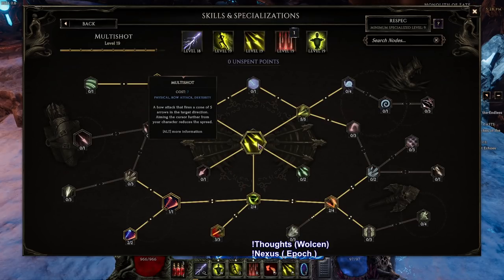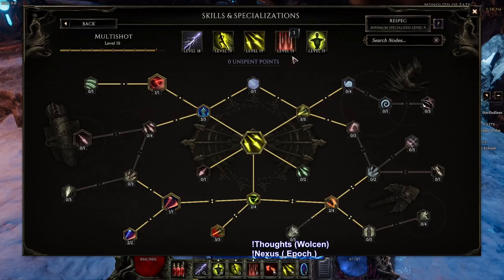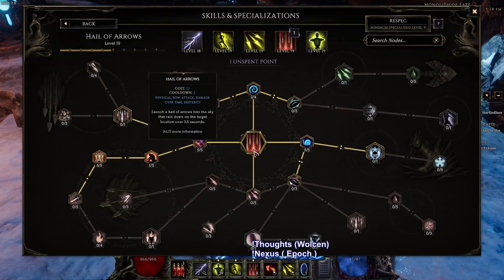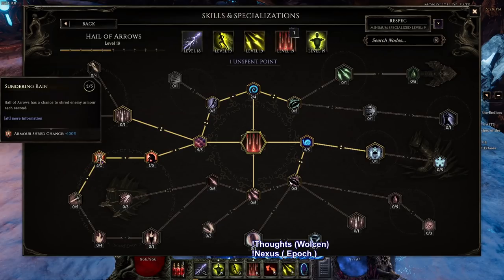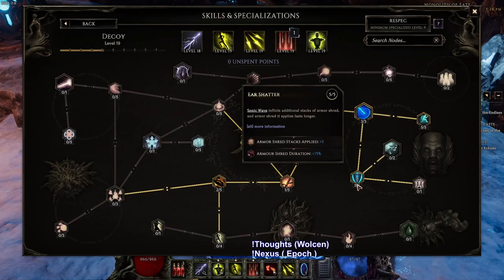I've got Split Arrow which is multi-shot for clear - we spec it for mana efficiency so we don't go out of mana. Then I have Reign of Arrows, which I don't use yet. It's really good because I can shred armor with it, but it's too mana intensive. And Decoy we use whenever we're in a tough situation, but it also armor shreds which is great - so it's good to use as long as we can sustain it.